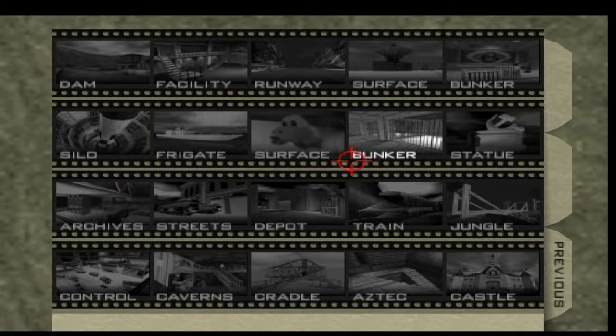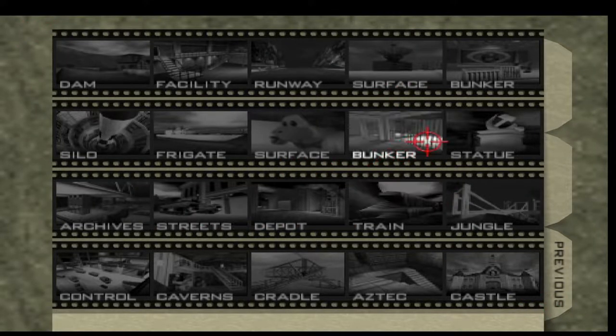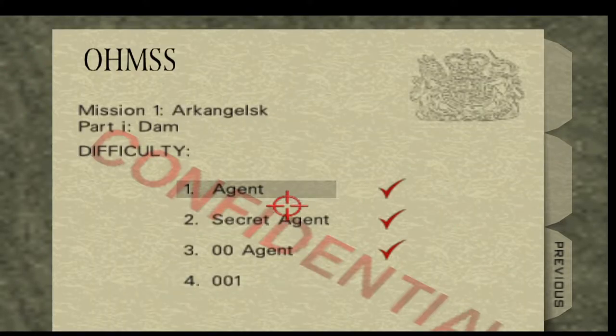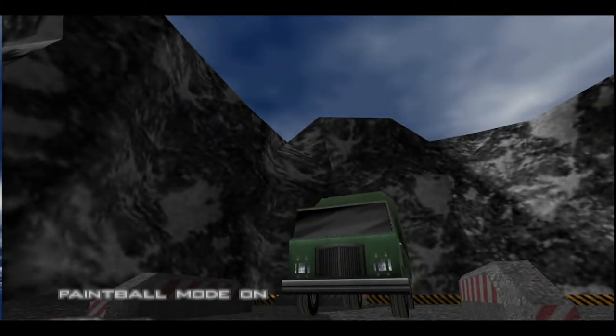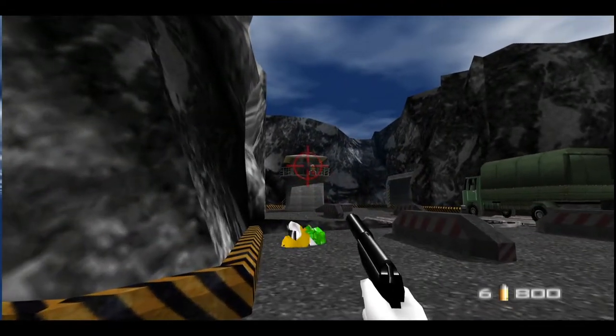In Super Mario Bros. 2, Luigi is objectively superior. I mean, yeah. Toad's the best in that game though. We'll do a quick run-through of Dam and then we'll call it a stream. Cradle's great, but Dam is classic.